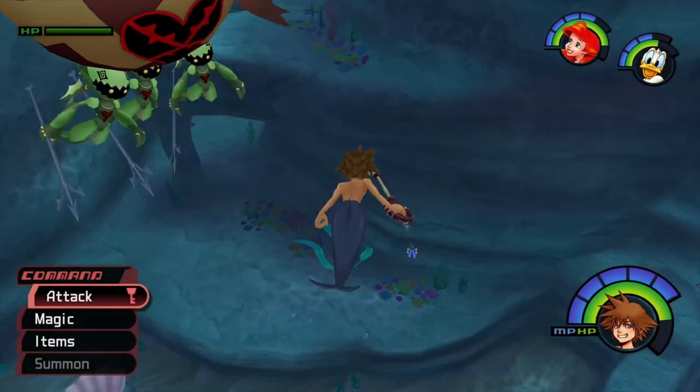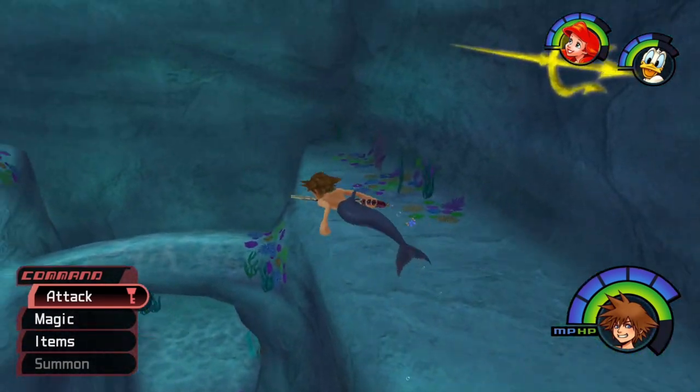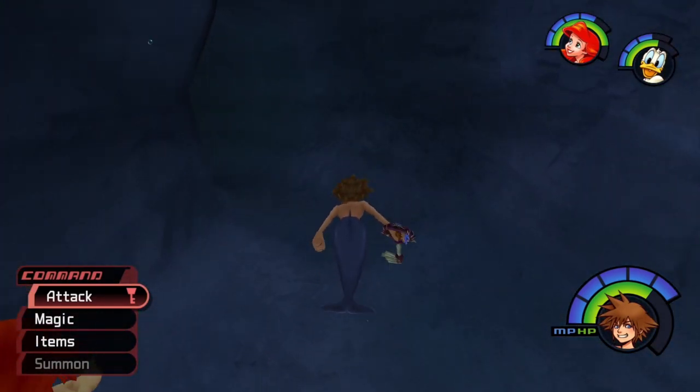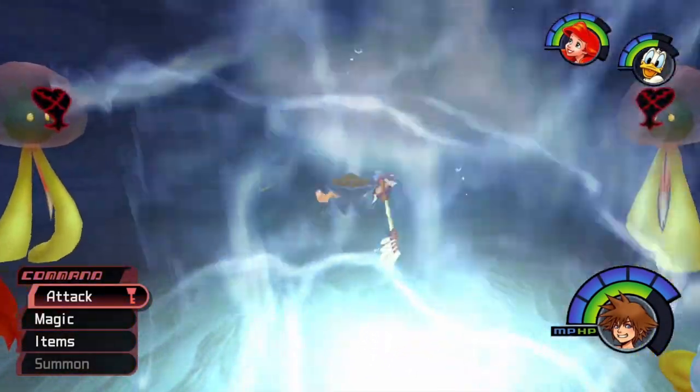Thanks for the boost, Heartless, into the next area. I believe we can get to her area from a shortcut we created. If I can locate that shortcut, of course, that'll be the initial challenge. I think it's over here in the calm... no, it's not in the calm depths. Oh wait, it's up here. 100%, I know where it is. We're gonna find it. It should be up here in the Undersea Gorge.